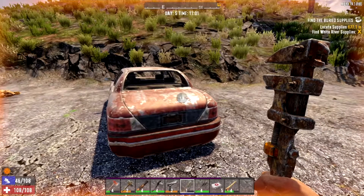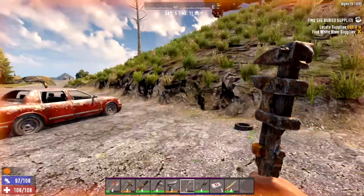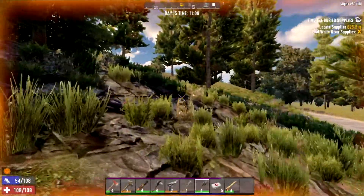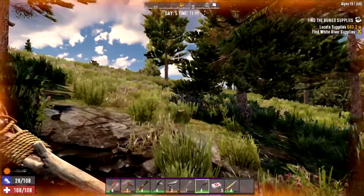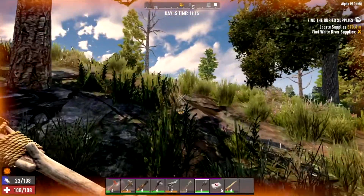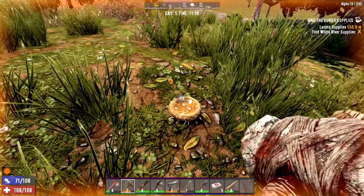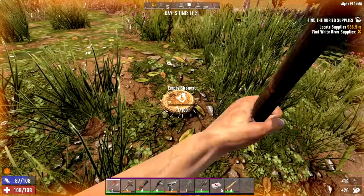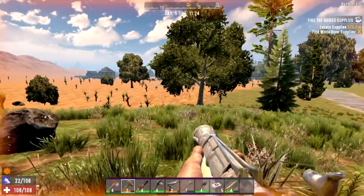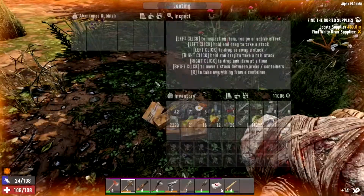I'm going to make my way back to town, go to the traders, and do the buried supplies quest. I want to do a few quests — maybe one or two every video. We'll go for some loot because it's day five and we've got two days till horde day. I also need to get my Intellect up because I want to make a bike to get around faster. Not sure whether to go straight for the minibike or start with the bicycle.